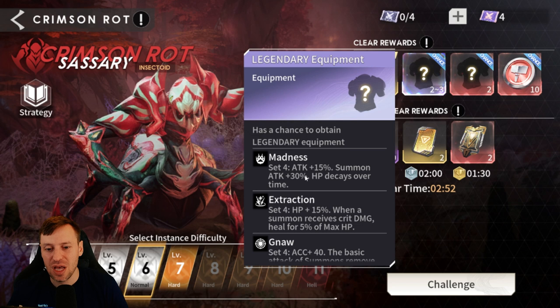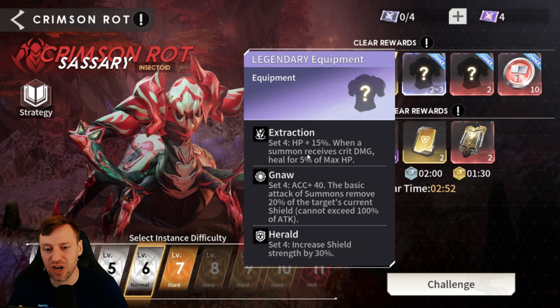First up we've got Madness — plus 15 attack on summons, attacks plus 30, and HP decays over time. This is a great damage set for summoners. Then we've got Extraction, which gives plus 15 HP when a summon receives crit damage, healing for five percent of max HP. This will make your summoners really tanky — it's just a different way to play the game and I really like it.